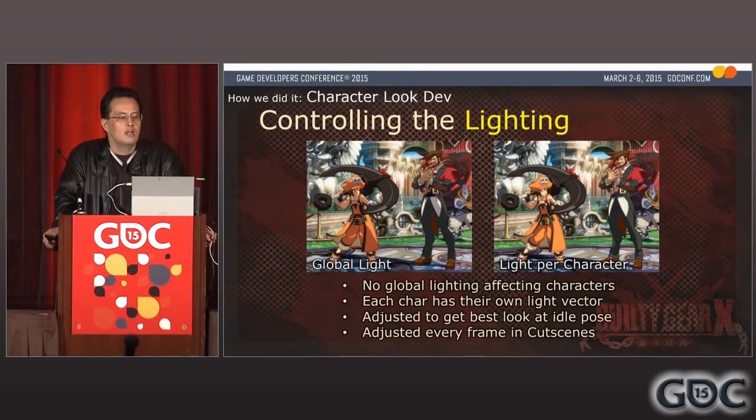Unlike normal 3D games, Guilty Gear Xrd does not have a global lighting system affecting the characters. Each character has his or her own dedicated light vector that lights their idle pose in the best way. The lighting doesn't change frame by frame in the battle scene, but in cutscenes it animates along with the character to get the best result each and every frame.